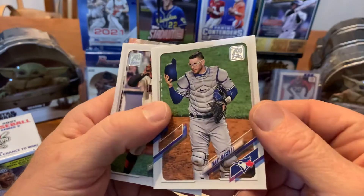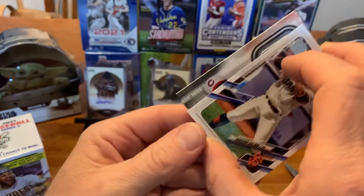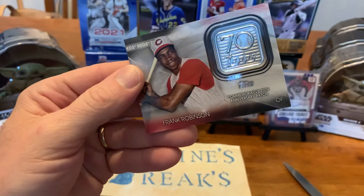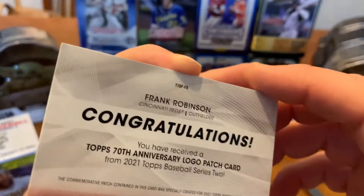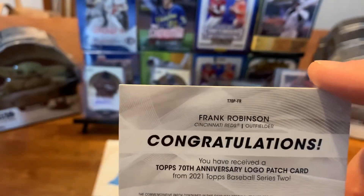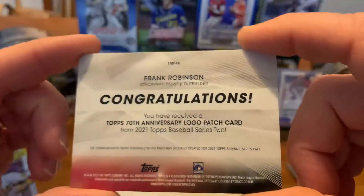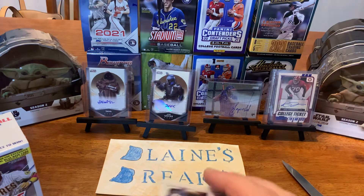There's another J — Danny Jansen — and we have in the back here for the Reds, Frank Robinson. There's our — what do they call it — a patch card. Congratulations, not numbered, just a regular patch card. We'll get that sleeved up. I like those big patch cards.